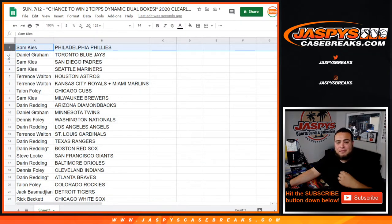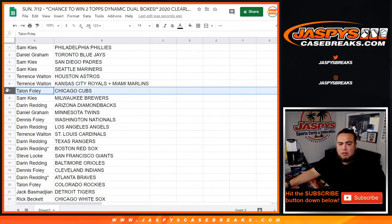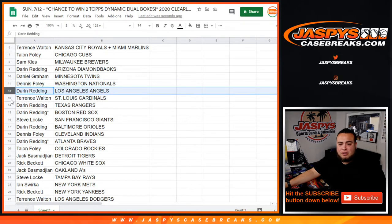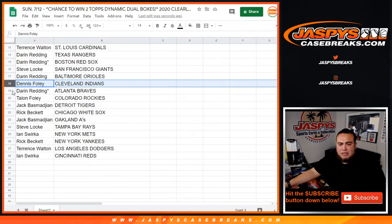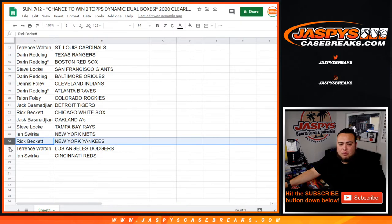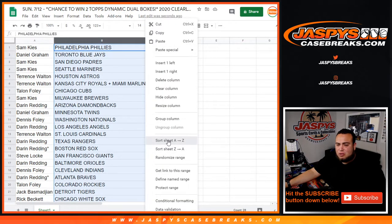Sam with the Phillies, Daniel with the Blue Jays, Sam with the Padres/Mariners, Terrence with the Astros as well as the Mullins/Reds combo, Talon with the Cubs, Sam with the Brewers, Darren with the D-backs, Daniel Graham with the Twins, Dennis with the Nationals, Darren with the Angels, Terrence with the Cardinals, Darren with the Rangers/Red Sox, Steve with the Giants, Darren with the Royals, Dennis with the Indians, Darren with the Braves, Talon with the Rockies, Jack with the Tigers, Rick with the White Sox, Jack with the A's, Steve with the Rays, Ian with the Mets, Ricky with the Yankees, Terrence with the Dodgers, and Ian with the Cincinnati Reds.